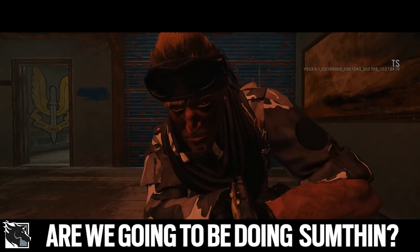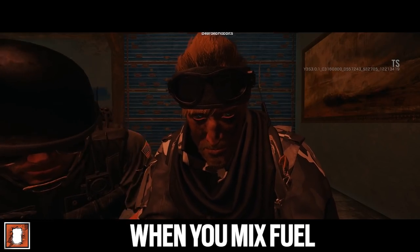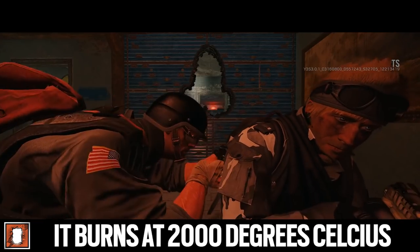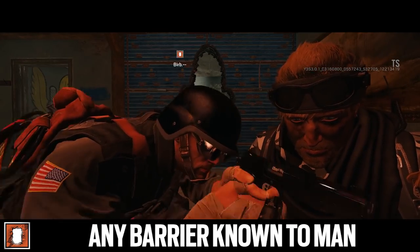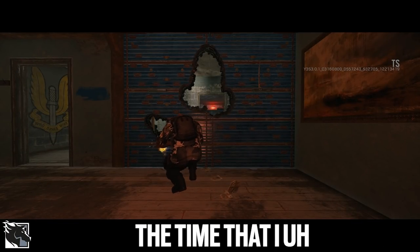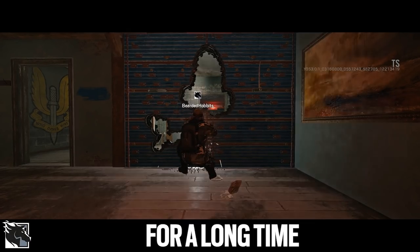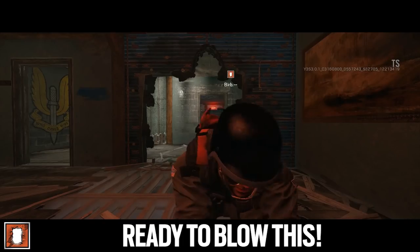What are we gonna be doing something? Feeling pretty useless right now. When you mix fuel, metal oxide, and metal powder in just the right way, it burns at 2,000 degrees Celsius — hot enough to cut through nearly any barrier known to man. Throw some C4 into the mix and you've got one hell of a combination. Here we go — and I thought I was gone for a long time. A really big hole coming right up. Ready to blow this.